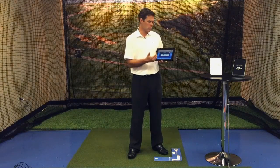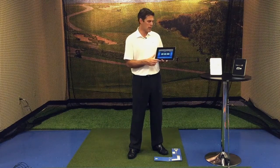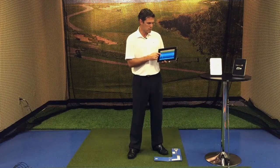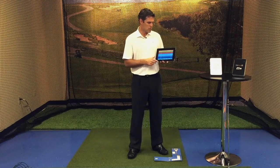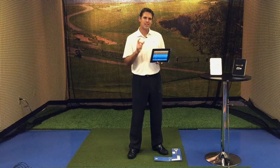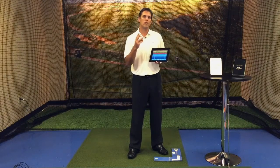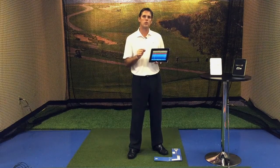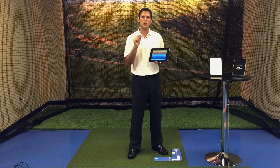Distances — we can start off with Even, Odd, or Random. For this, we're going to choose Random. You'll notice that it gives you 10 different shots at 10 random distances, the first one being 72. It's 72 yards, and you're going to get three shots at each distance. Depending on how close you get to that distance, it's going to score you.